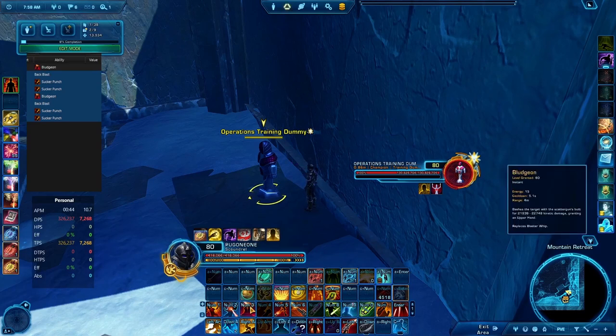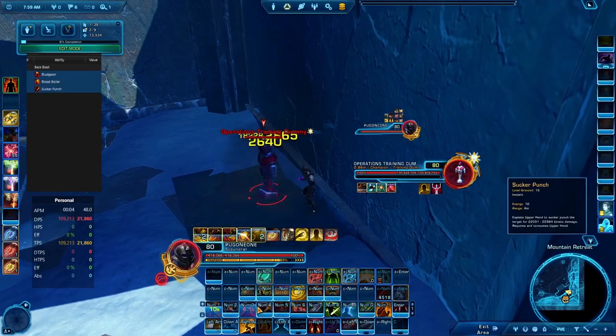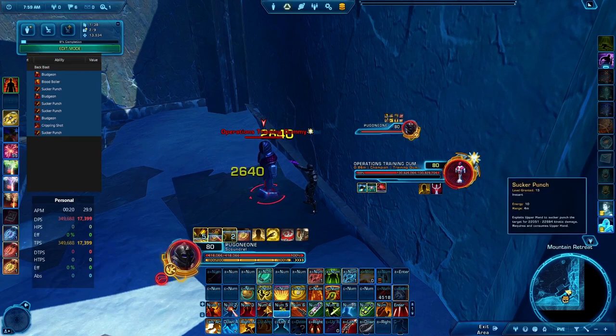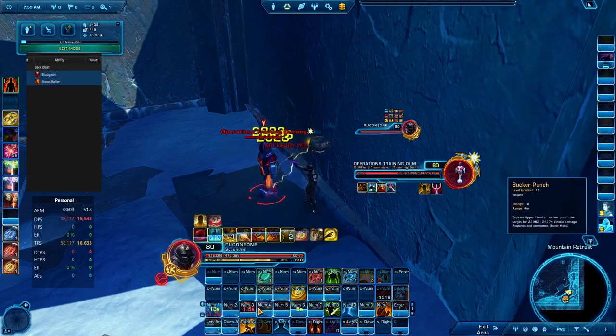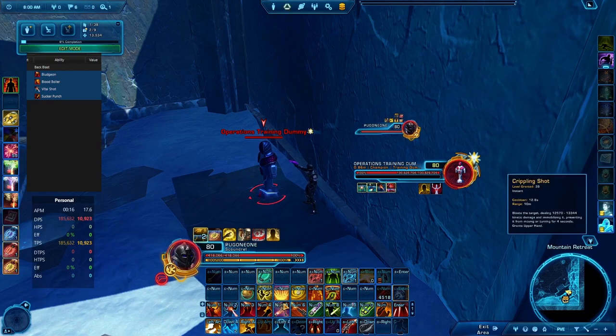If every 3rd ability is Sucker Punch, I can keep Fletcher Round up. Let's look at that: 1 ability, 2 abilities, 3rd ability — refresh. 1 ability, 2nd — 3rd refreshes it again. So every 3rd ability should at least be Sucker Punch to keep Fletcher Round alive. If we try to push it to the 4th ability — 1, 2, 3, 4th — it falls off before we can use it. It has to be that 3rd ability on each cycle. That's one of the contentions of the priorities.